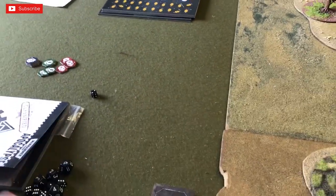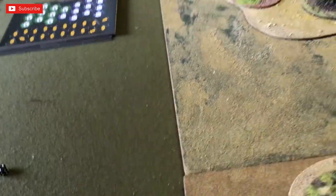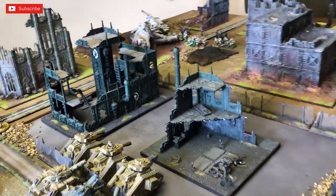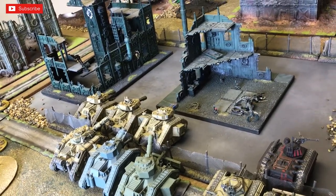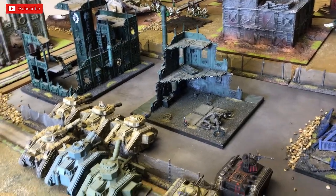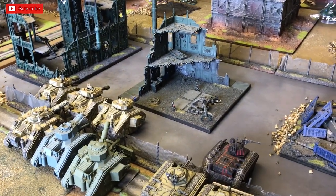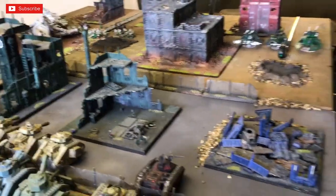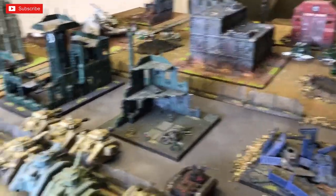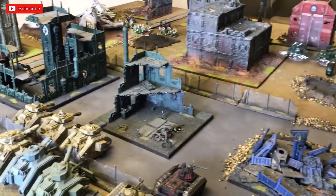To start the game we both roll a D12 — whoever gets highest gets priority. I rolled a seven, Grange rolled an eleven. In turn two, if we draw the result, I would get priority. We place reinforcements — we haven't got any. We draw our POC cards, then start placing orders. We're going to keep orders hidden until we activate the unit, because it creates a better game.